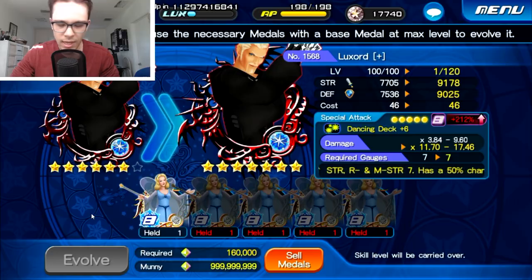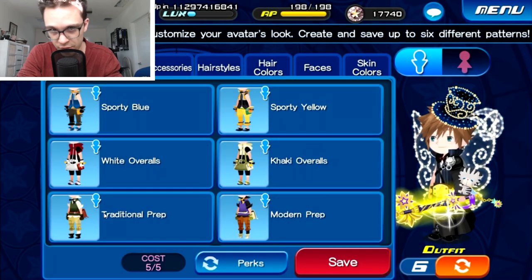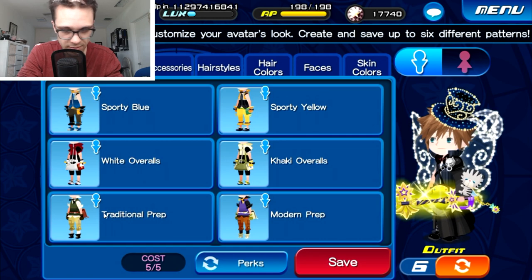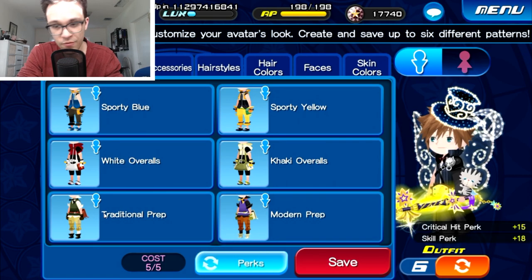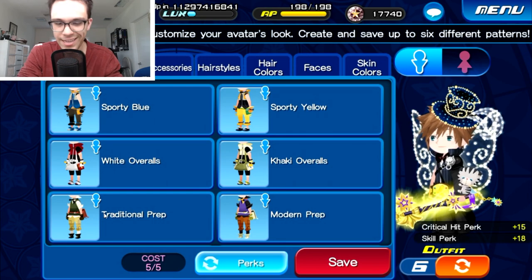I did some testing because I was curious — and I know quite a few other people were too — about whether or not the critical hit perks within the game actually make a difference for metals like Luxord Plus, whose damage has that 50% critical hit chance. As of right now I have equipped a plus 15 critical hit perk, which as far as I'm aware is currently the highest amount you can have in the game, and that's the same for both guys and girls.